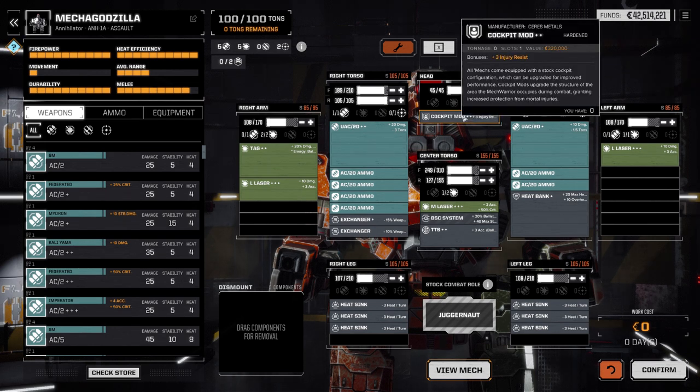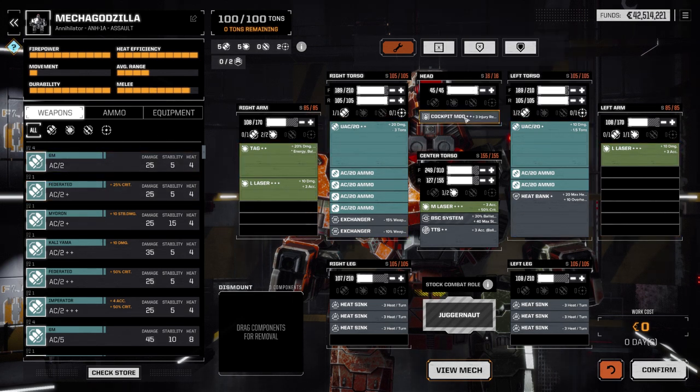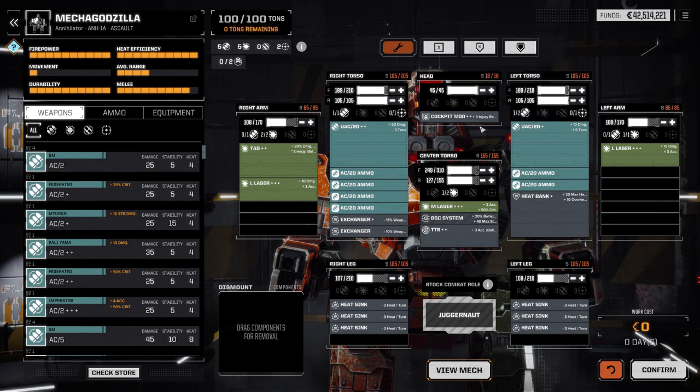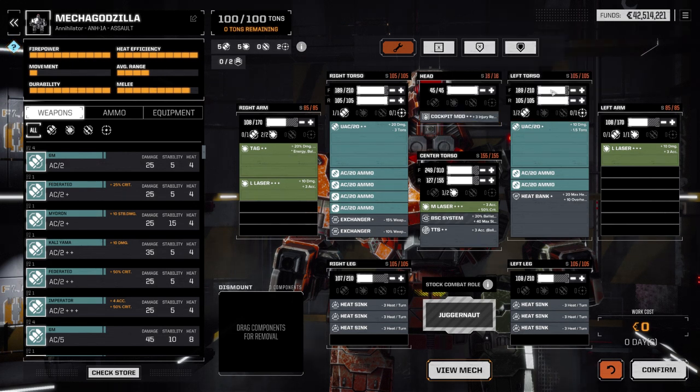The cockpit mod is a key item for every mech. The only mech I don't use it on is my scout, because I have a range finder on there instead, which increases how far away I can track a target I can't see — and that's more important to me. But the cockpit mod should be on every single mech you own to protect your pilot from damage. The firepower on Mechagodzilla is off the chart — 586 max damage, which will absolutely destroy anything it hits if you focus your damage.